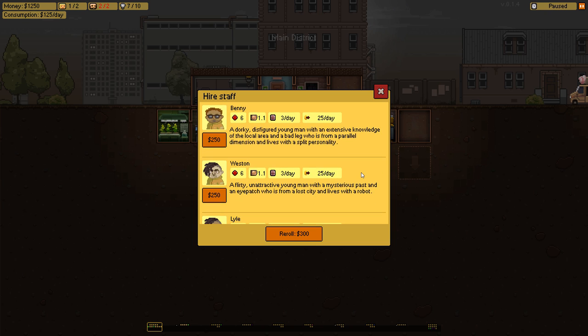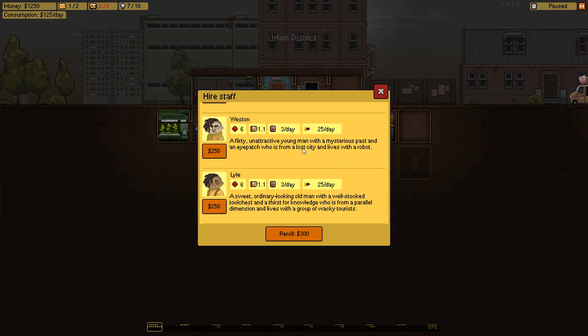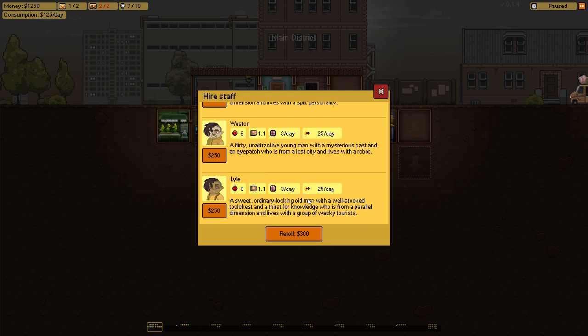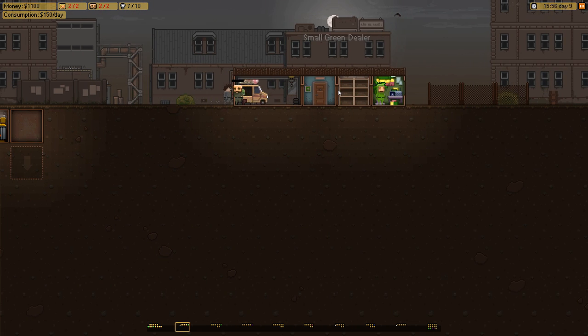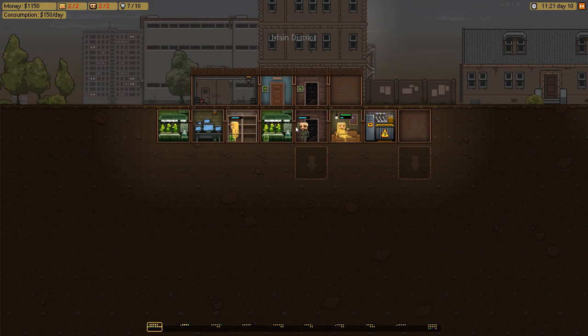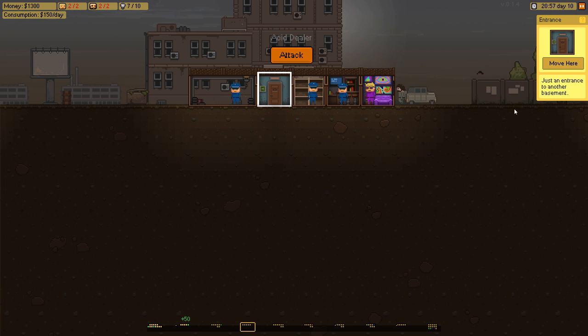I now have the room and I can hire different people. Currently there's really no big difference between hiring, say, Lyle versus Weston — they have the exact same stats. These guys can fight as well, but obviously they're not as good as the security guards. All of them cost $25 a day, which increases consumption. I'll go with Weston. Now we have a second producer. I'm going to attempt to attack the acid dealer place so I can start making acid — with only two security guards, which is quite risky since there are three guards over there. Nonetheless, I'll try it.